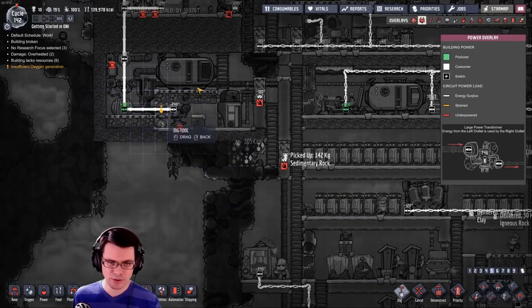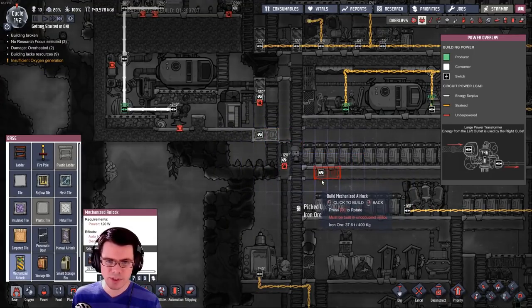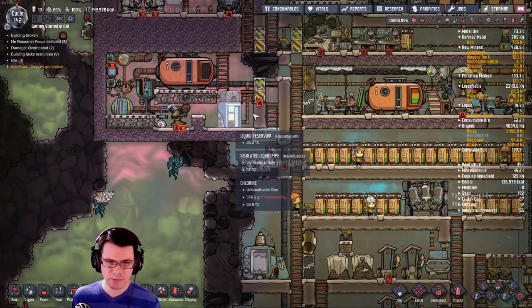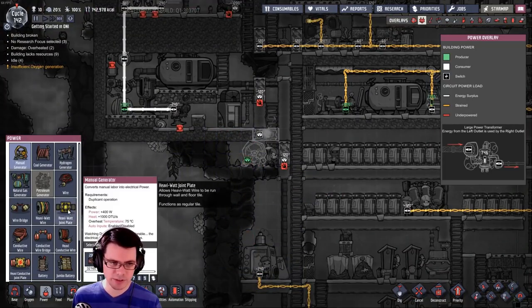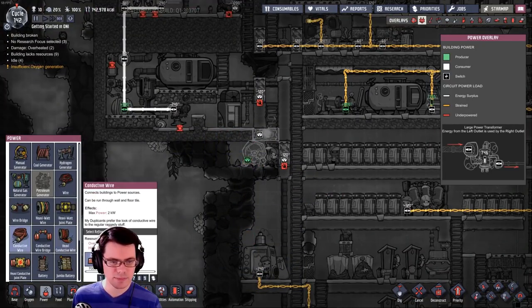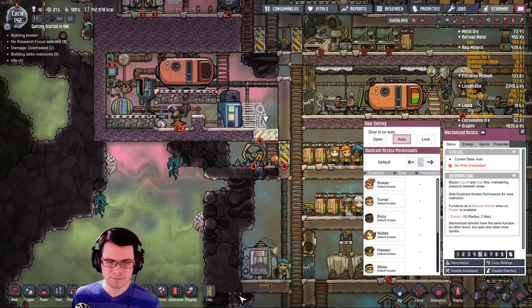I've got a battery that I want to hook up to this — I'll put it right here. I should still be able to get through there, kind of maintain this. Down here I could just use a little manual generator to kick-start everything. Probably should have made that door vertical.